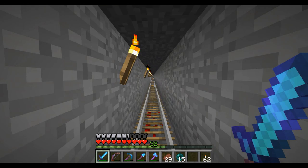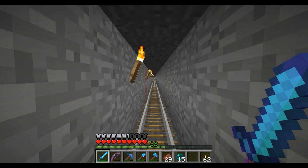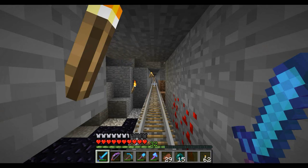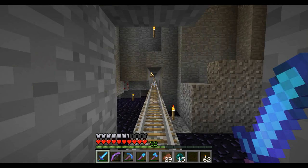I'm going to just hold W when we get to the end, and that should keep us going through that unpowered rail. If it doesn't work, I will go back and grab a lever and just power the rail at the end. And then I will bring the video back so you don't have to watch me go down this tunnel again and again. You've already done it twice.